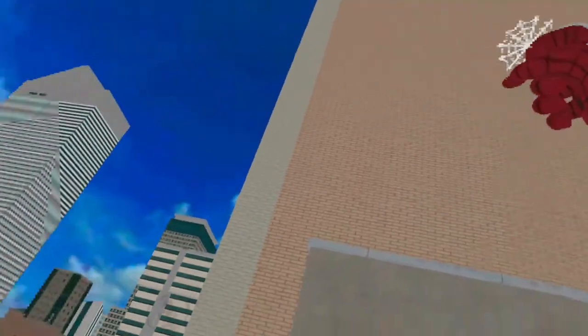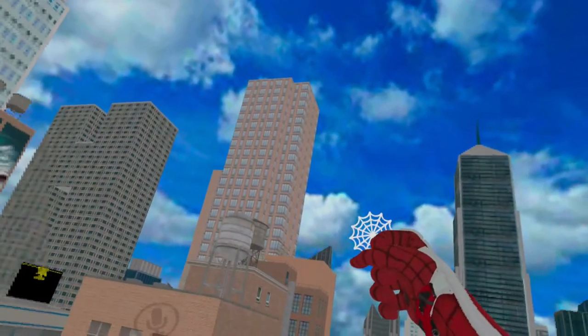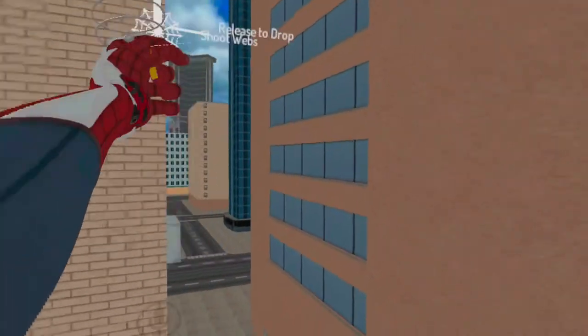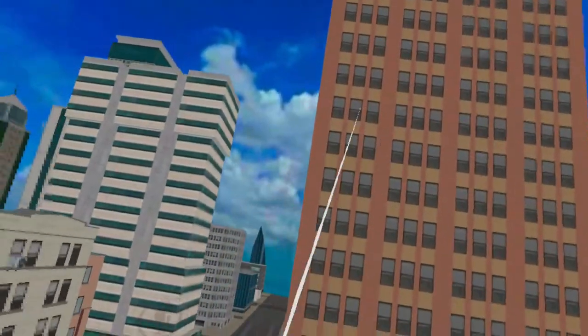Right here I'm showing travel time — this is a new feature and I thought it was amazing, though it's really annoying to get used to. You can see how the web travels. If you instantly hold the trigger and instantly pull away trying to zip from a building, it's not going to work because you have to wait until the web actually makes contact with the building. There will be a little bit of guesswork involved.